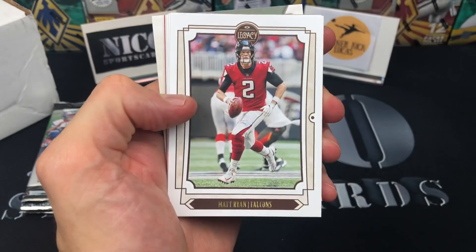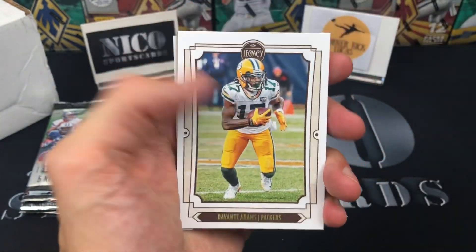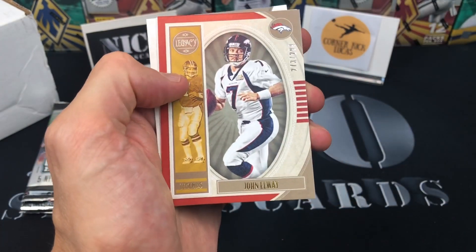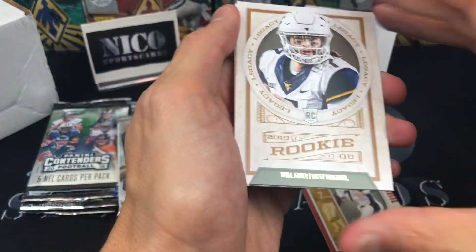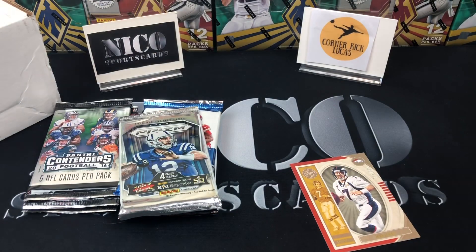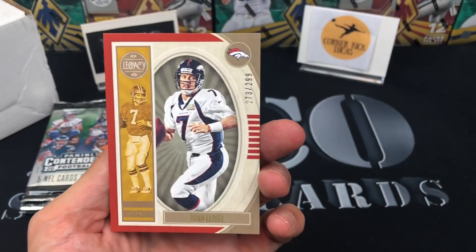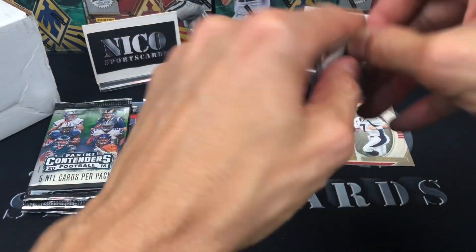All right, first pack — we got Marlon Mack, Matt Ryan, Davante Adams, Adam Humphries, Wesley Walls, John Elway out of 299, Will Greer, and Travis Homer. Let's have a look at this Elway out of 299. I don't think that's going to cut it — you're definitely going to need a hit of some sort to win this.